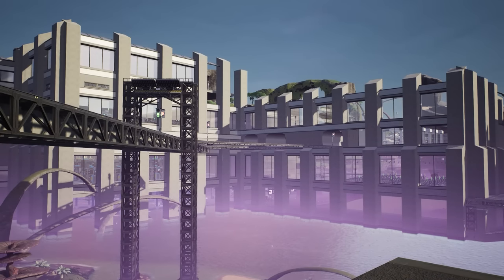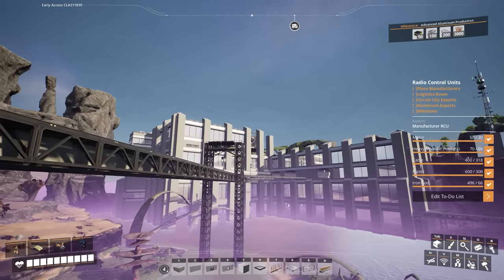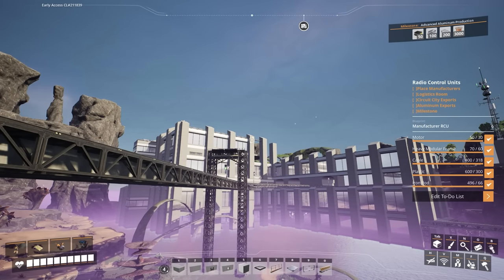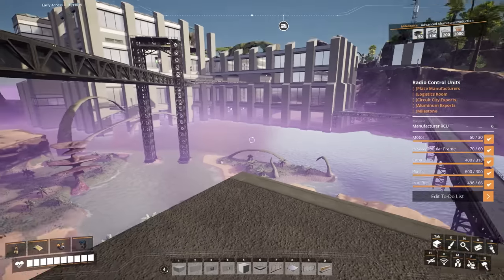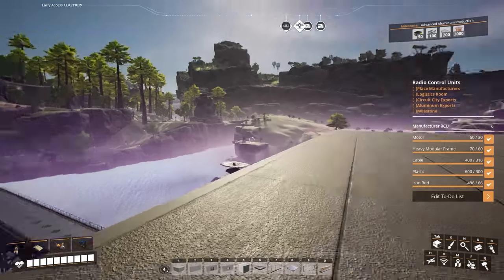Let's take a quick look around at what's changed since the previous episode and then start working through the to-do list on the right-hand side of the screen. Today we're going to be placing the final manufacturers for the radio control units, doing the logistics room to divide up everything from the train stations, then heading down to circuit city to hook up the computer exports to the train line, and doing the same with the aluminum factory. There are only six manufacturers needed for this so it shouldn't take too long.